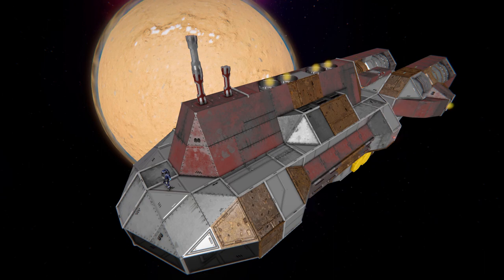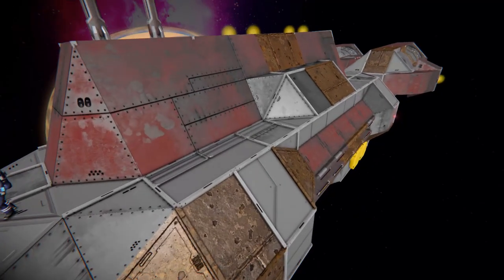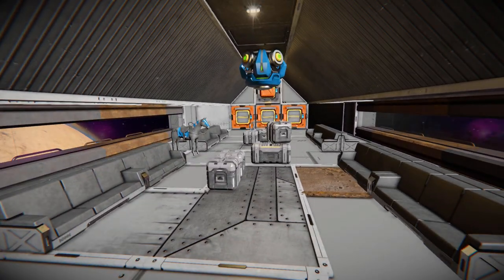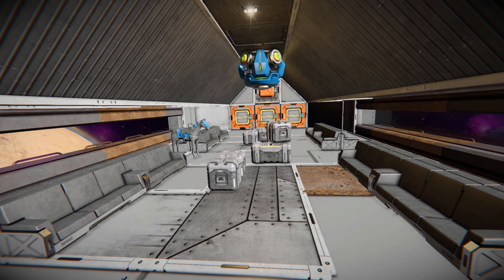If you do not wish to have any kind of passengers on this ship, it is very easy to refit it with more cargo containers, so you can carry a lot more stuff from A to B. Do ignore the gravity generator on the ceiling - I had to place that myself because this does not have one by default, and it gets very wonky when trying to walk around and you randomly start flying.